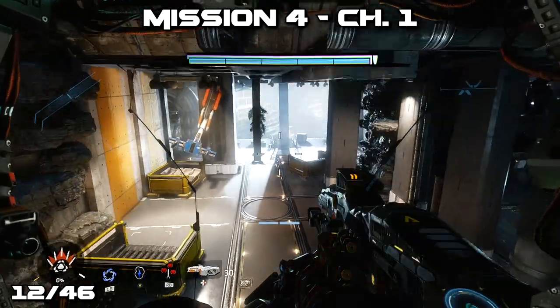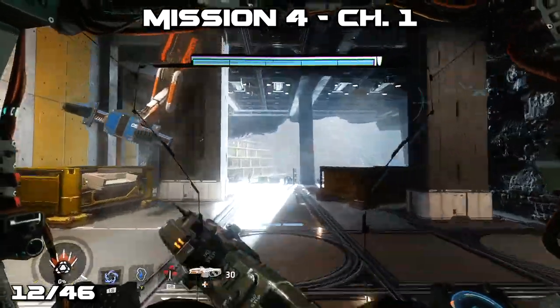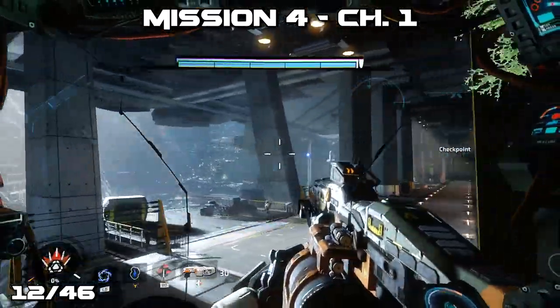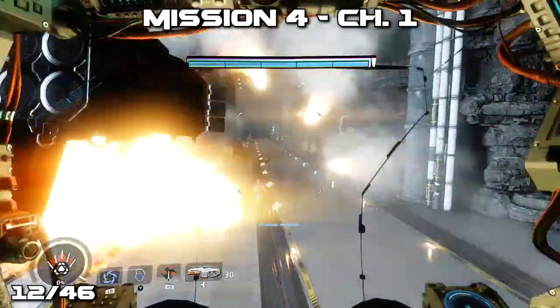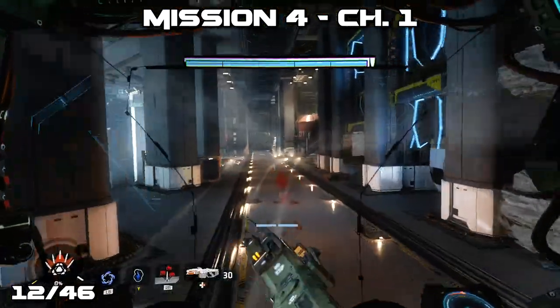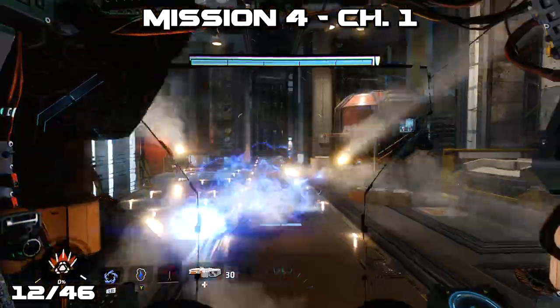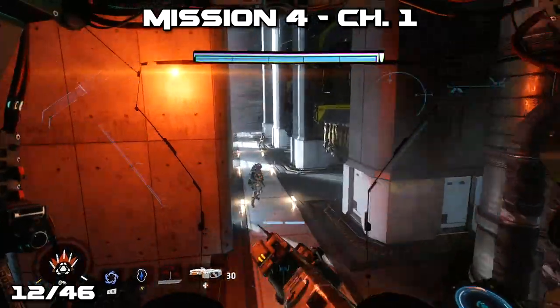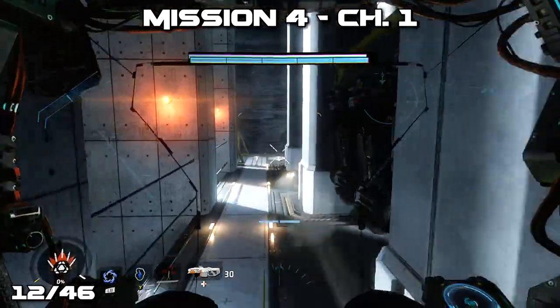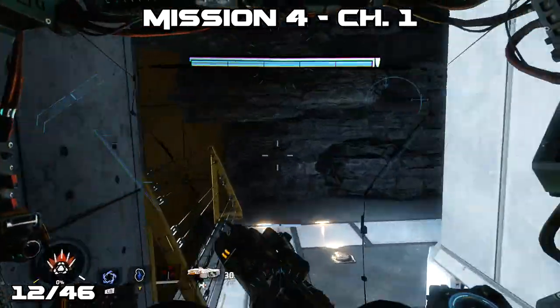Later on in the mission we'll jump down and notice a small assembly line. We'll turn to the right-hand side and follow along to the very end, keeping to the left when there is a split in the path. As we get to the very end of the left path we'll have to get out of our Titan to be in pilot mode, then wall run some of the rocks at the far end to get onto some pipes, following the pipes to our pilot's helmet.